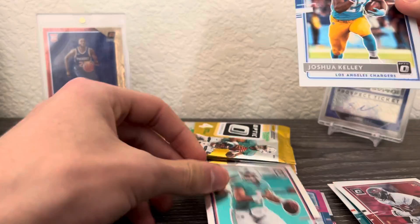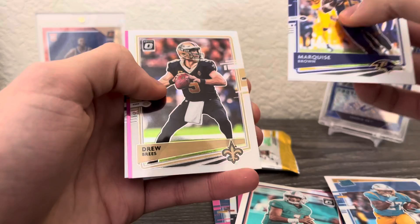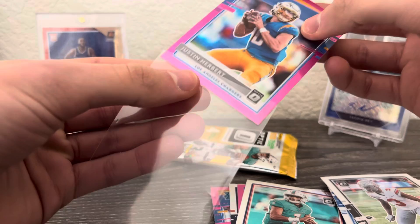Joshua Kelly twice in the same box. Obviously looking for the Herbert, but it is what it is. Got Marquise Brown, Drew Brees. Oh — hey, let's go! And behind that — I don't even care — let's go! After all the trolling with the Joshua Kelly, we got it! We got the Herbert! Let's go! That's probably one of the best cards you can get from these blasters. That's awesome — I'm gonna put it over there.